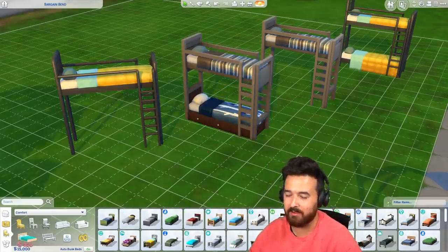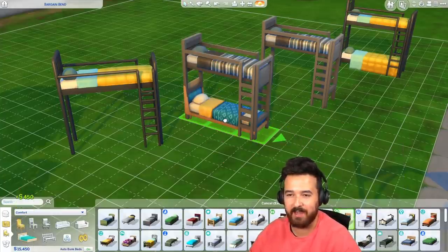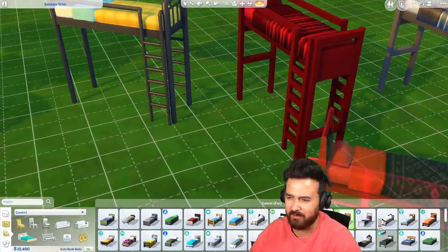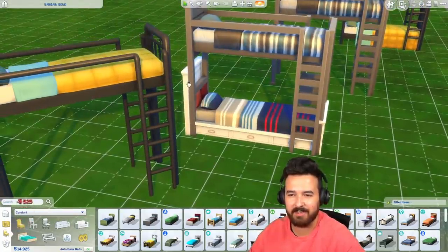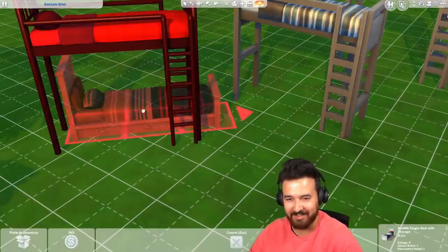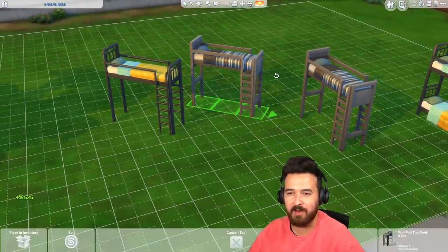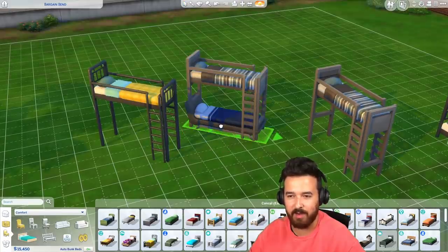The bottom bed can be any bed. That one maybe doesn't look that good, but that's actually really nice that any of the beds can go on the bottom. Some of them don't seem to work that well, but it would be nice to have the top one swappable too. It is nice that the bottom can be whatever we want.